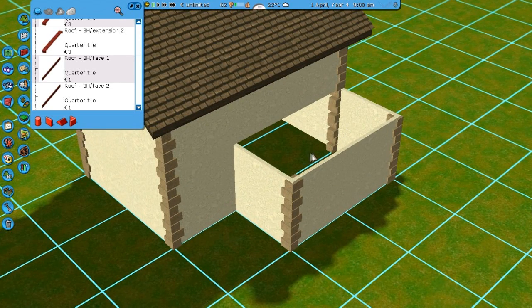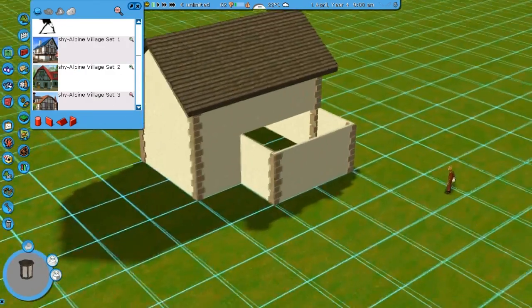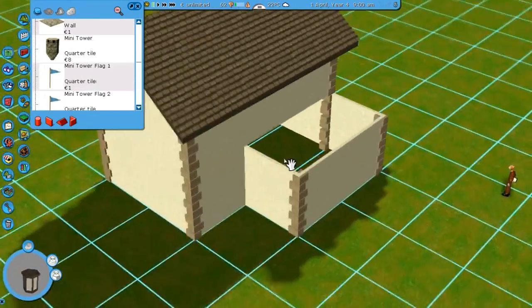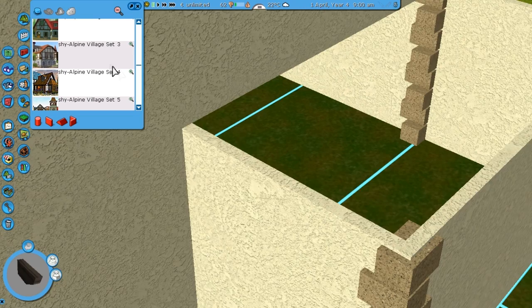Now I'm going to add a roof to this little part because I just want to close everything off before I start doing all the extra details like windows and stuff like that. Also, if you wanted to do interiors, always do that before you add the roof. You can add the walls before you do the interiors, but if you add a roof already, it's going to be really hard to place anything.